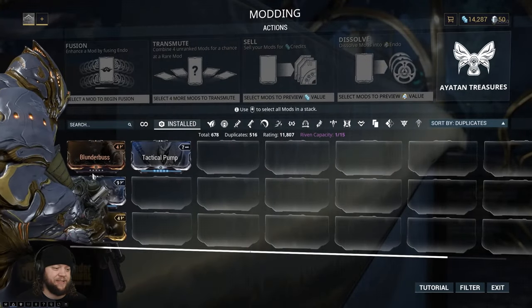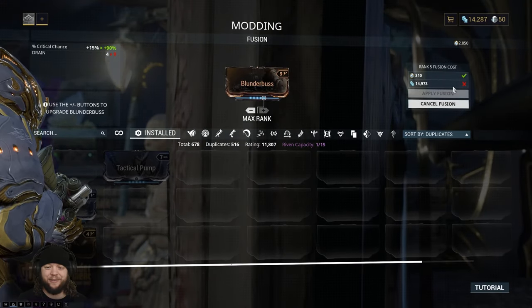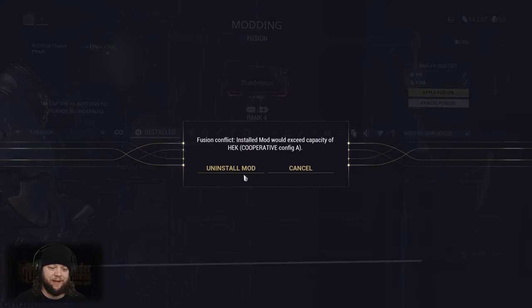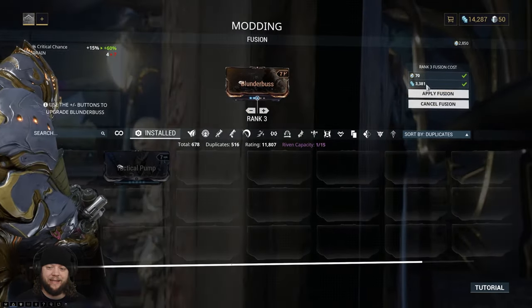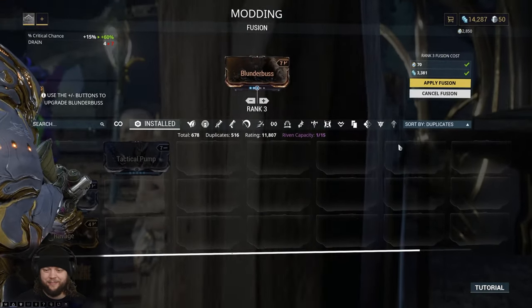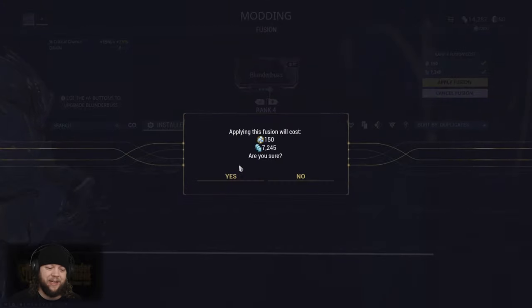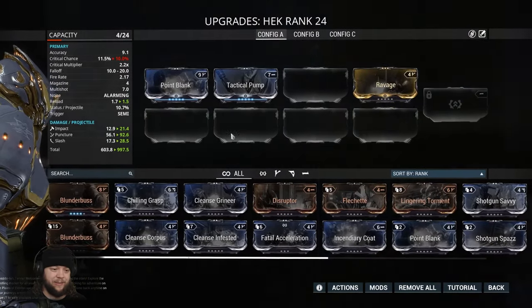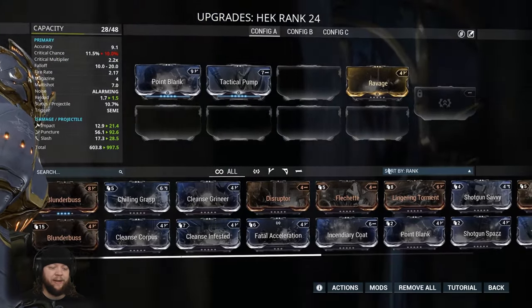We're pretty strapped for cash but I'll raise a few more mods. Maybe Blunderbuss for a little more crit rate — we can't take it all the way to the top unfortunately. We're also adding Chilling Grasp and Cleanse Grineer, which double-dips on damage — it applies that plus 5% after all your elemental damage increases instead of off base damage, making it significantly more effective. That gets us Blast damage overall. The Heck is a gun we'll use a lot leveling up, so I'm totally fine putting an Orokin Catalyst on it to double mod capacity.